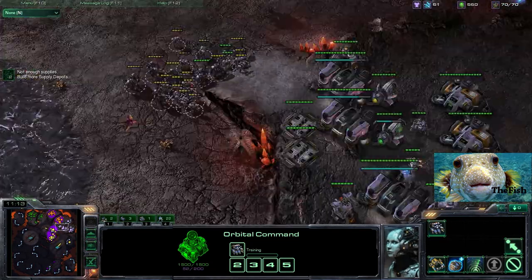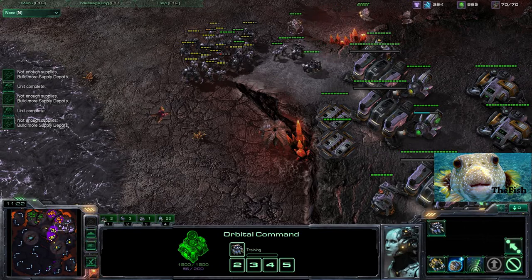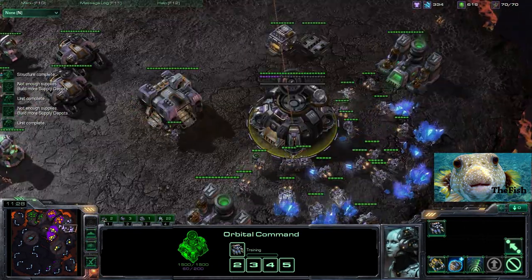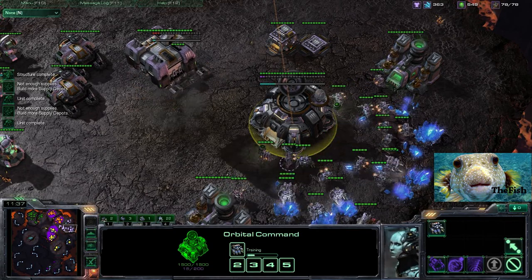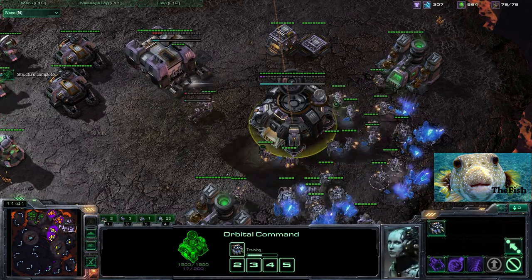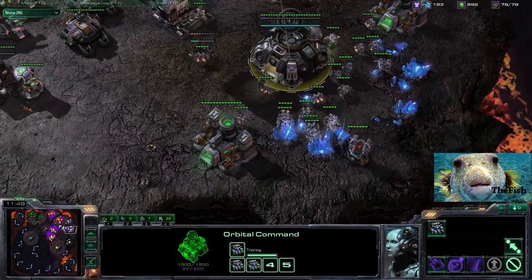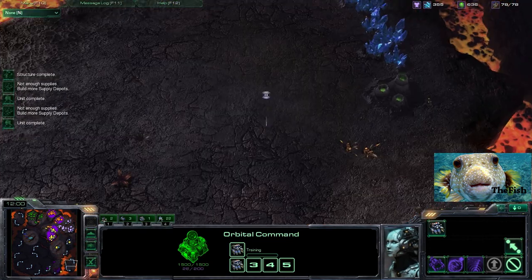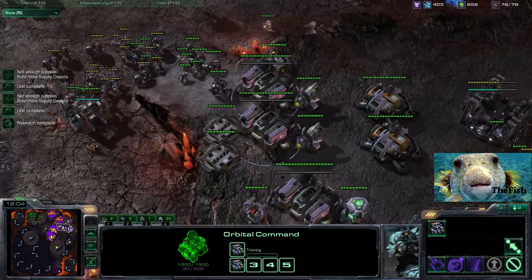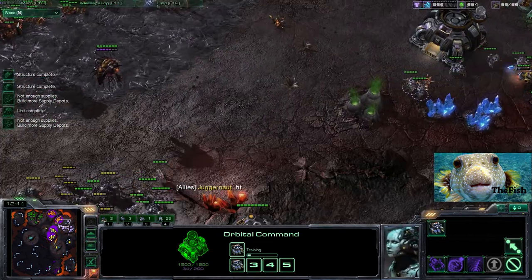Get a ton of SCVs out, get two orbitals, and then you can basically just add on barracks after barracks. One thing to pay attention to is the timing of your factory — if you get it too early you can really sacrifice early units to get ahead on the tech path. Be very careful doing that and make sure you know what your opponents are doing before you do something like that.